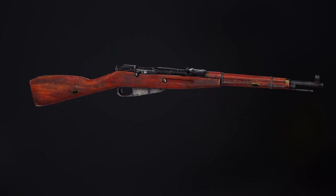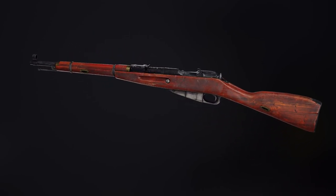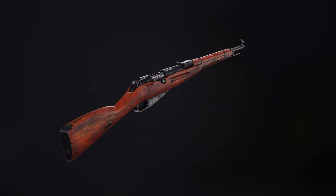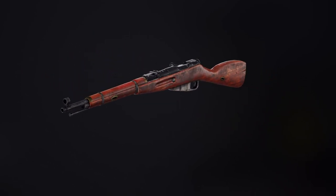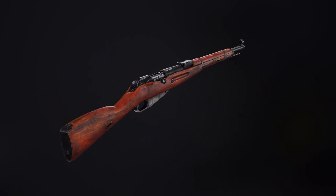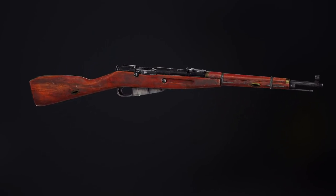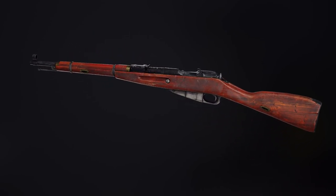Then we have the M38 — the Model 38. It's a shorter variant of the Mosin, more suited for close quarters. It looks more like an infantry rifle version. It's cool that we've got variants like that — it would also take up less inventory space, so we'd be able to slot it into our bags a little bit easier.